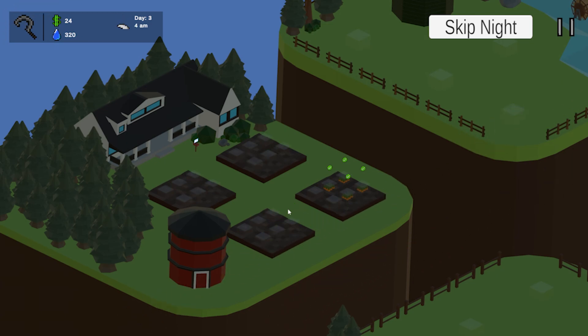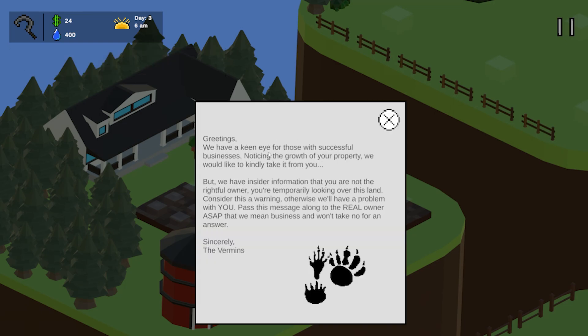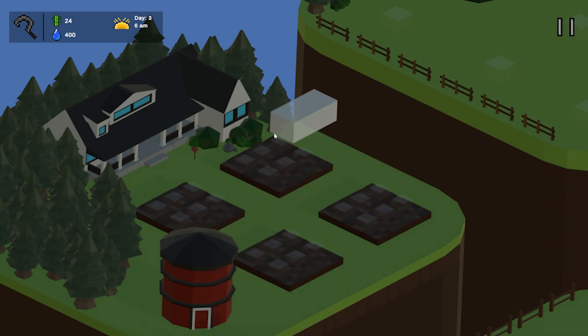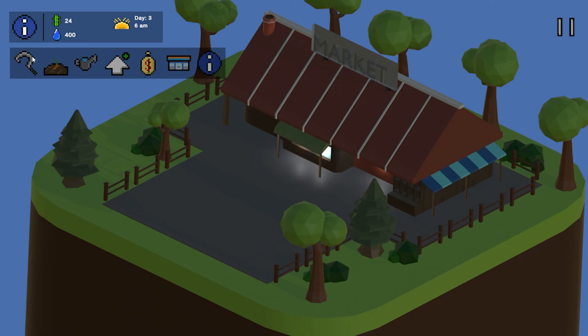Oh, I've got mail. 400 water. We have a keen eye for those of the successful business. We'd like to kindly... we have inside information. If you're looking - not the rightful owner. You're typically looking over this island trying to do this. No worries. Okay, the Bermans are doing something. Anyway, moving on.